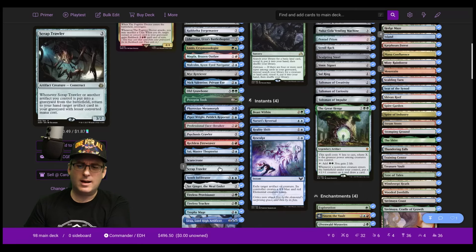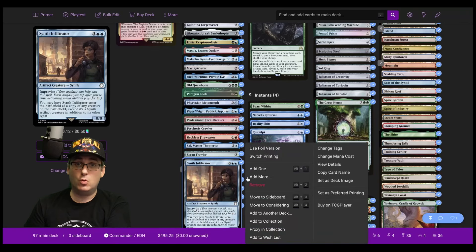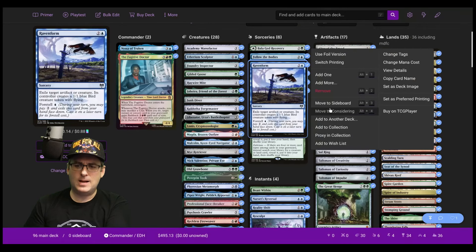The next cut is Scarecron — I really like it as part of a Scraptrawler package, but it's arguably the weakest of the bunch. Synth Infiltrator is really cool: it's an artifact creature clone from the Fallout decks with Improvise, and whatever it clones becomes an artifact. But I already have Phyrexian Metamorph, so I don't need this one as well. Among the instants and sorceries, I think Ravenform is the weakest removal option we have, and there's something better that can also shore up our counterspell game. So we're going to remove Ravenform.